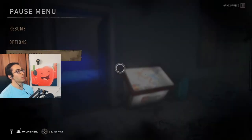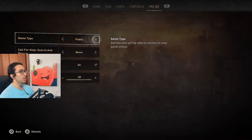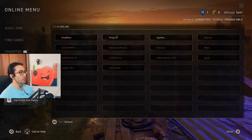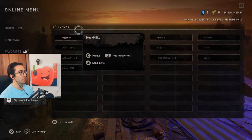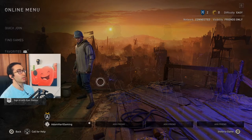For co-op, just go to Options, go to Online, and then change it to Public or Friends Only — now they can just join up on you. You can also go to the Online menu, find your friends right here, and send them an invite. You can go to Add Friend and invite them from there as well. And if you don't have any friends on, you can go to Quick Join.